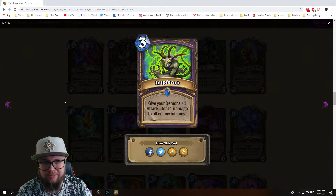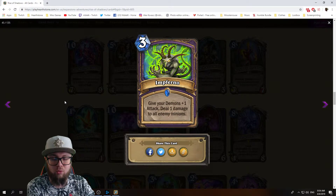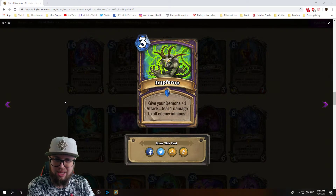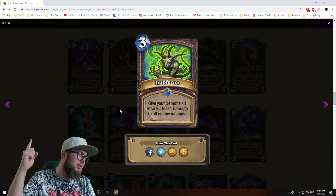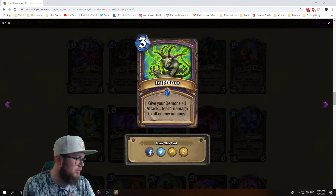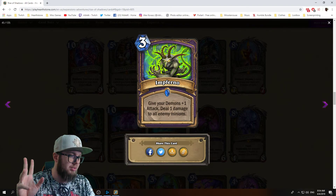Next we have Infernosaur: give your demons plus one attack, deal one damage to all minions. It's a board-clear style thing that definitely synergizes with spell damage, plus it buffs all of your demons. This card is insane. And on that note I'm gonna end the episode here and we'll see you guys with more insanity in the next one.